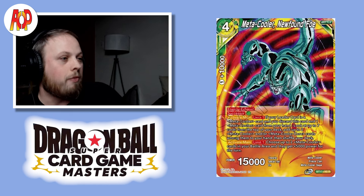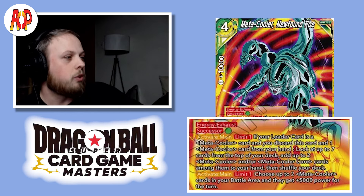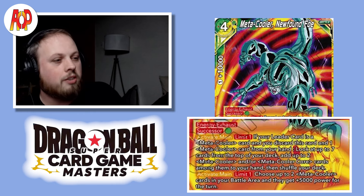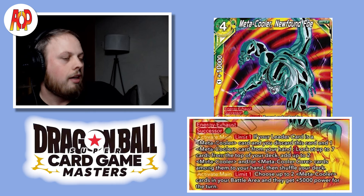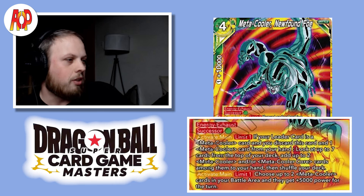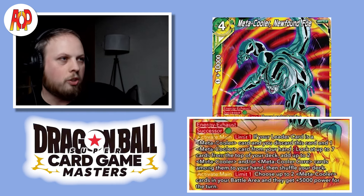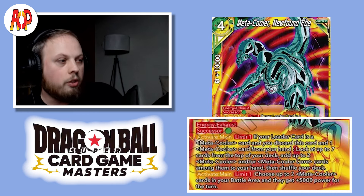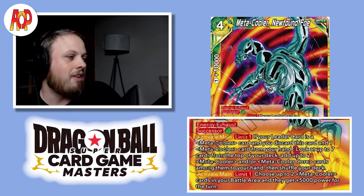Now let's go over the cards in this deck. Starting with Newfound Foe, a great turn 1 play. Its first Activate Main is how you get Infinite Multiplication Coolers into your drop — you search the top 7 cards of your deck for 2 Metacooler cards and or Metacooler Cores to add to your hand. All you have to do is discard this card and a Metacooler, which is why I mentioned the Infinite Multiplication one. Just put that in your discard, search the top 7, and add 2 cards to your hand. If this card hits the board, you can boost 2 of your Metacooler cards by 5k for the turn as an Activate Main skill.